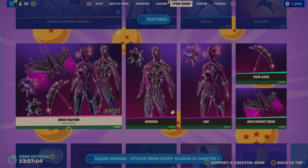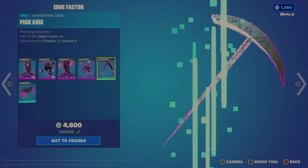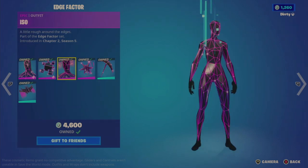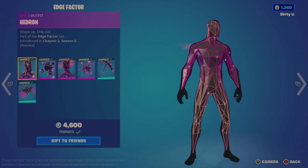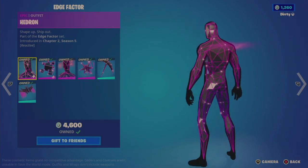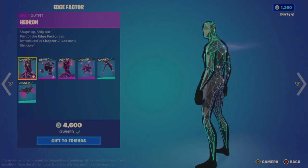They also brought back the Edge Factor Bundle — a six-item bundle for 2,300 V-bucks. I do recommend this one. It gives me Rez — those Rez video game type vibes. The outfit changes color subtly throughout.